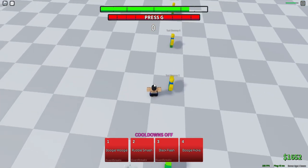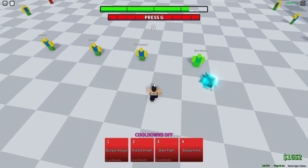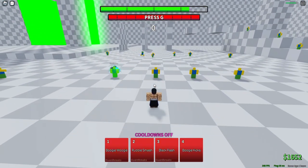Basically the rock is going to go here and the dummy is going to be in front. You've got to wait for the dummy to get behind the rock, so you've got to wait a tiny bit before you activate your boogie.